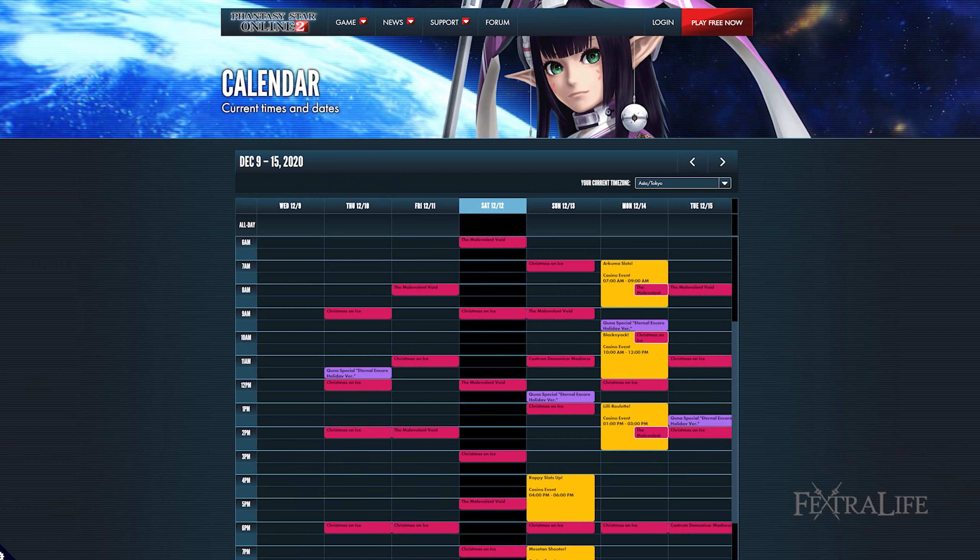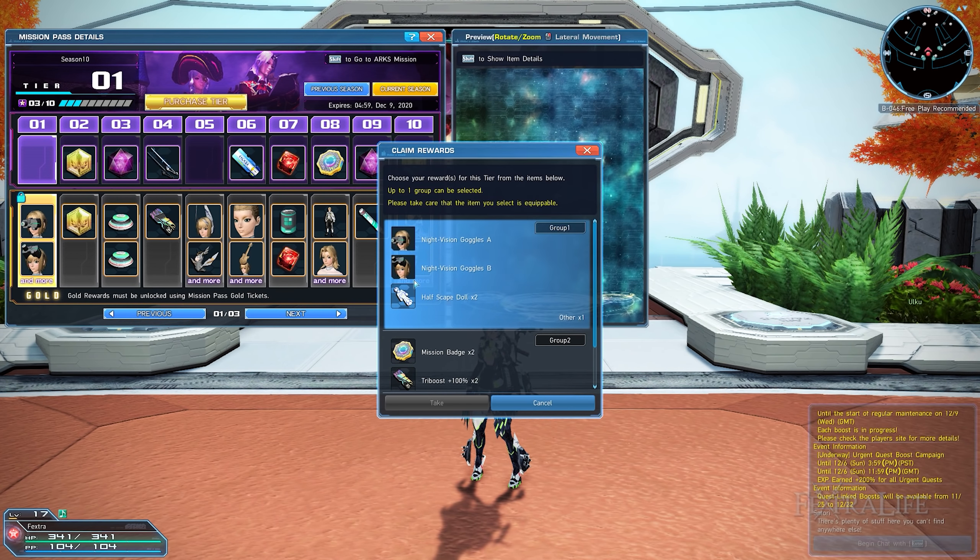There are two types of equipment in Phantasy Star Online 2: weapons and units. Weapons determine your damage as well as your fighting style and photon arts, while units act as armor providing defensive values and sometimes greatly increasing your character's stats and offensive capabilities. Both weapons and units can be enhanced to further increase their effectiveness and unlock their potential, a special perk. To do so, you'll need to spend grinders and meseta by talking to the item scientist located at the shopping plaza of the main hub. Photon arts are special abilities or techniques that once learned can be used during combat. In order to learn a photon art, you'll need to find the disc containing it. Once you learn a photon art, you can assign it to the sub-palette to be quickly used during combat. Discs are usually found during missions or while exploring locations and they can also be purchased from other players. There's a disc store located on the shopping plaza of the main hub, but it will only sell you basic discs.